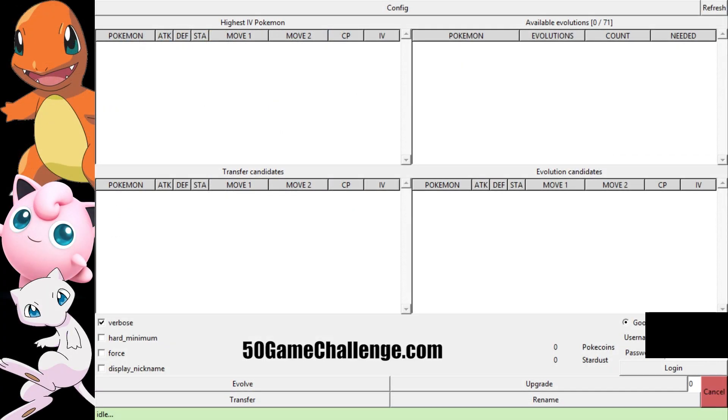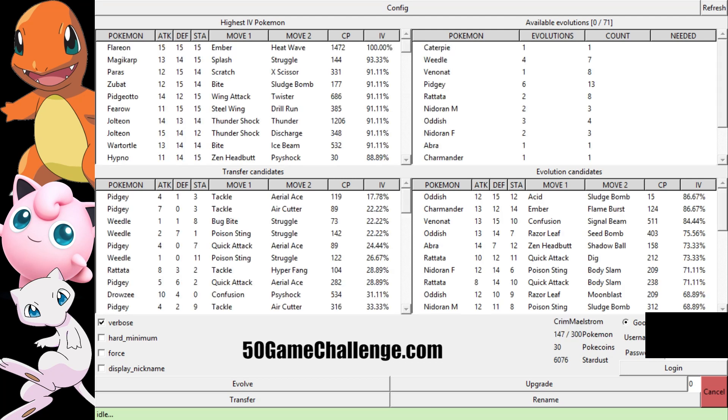From here, basically all you have to do is put in your password and account information. This is everything that is in your Pokemon account. So basically this is your highest IV Pokemon, and right there is my Flareon — it's my first perfect one and I'm so excited. Here is my Magikarp, which I'm going to keep because he's 93%. This is how many individual values he has for attack, defense, and stamina.